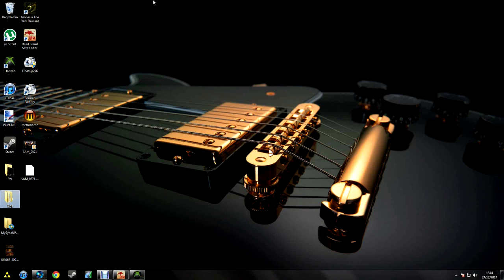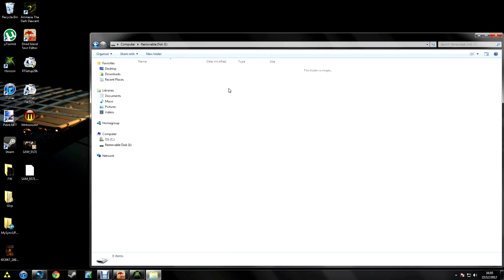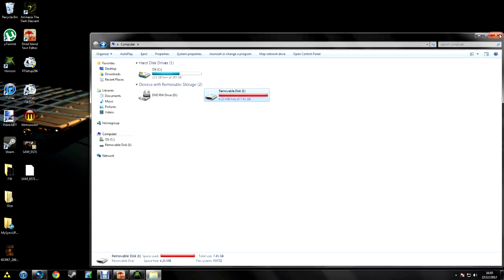Alright, we're on the computer now, USB is plugged in. There is a removable disk — that's my USB. You can't see the content because it's Xbox synced. You're gonna need two programs: one is Horizon, and the other is the Dead Island Save Editor, which people call DISE for some reason.